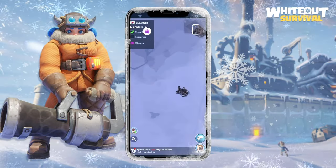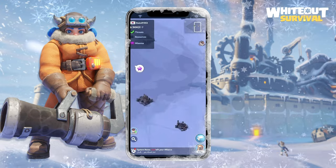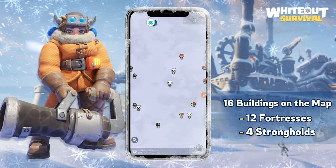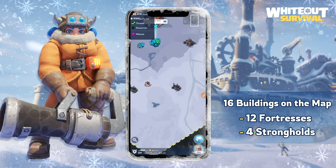The Fortress event comes every week and every alliance on the server can participate in the battle. There are 16 buildings on the map — 12 fortresses and 4 strongholds. Strongholds and fortresses are basically the same and don't have any major differences.